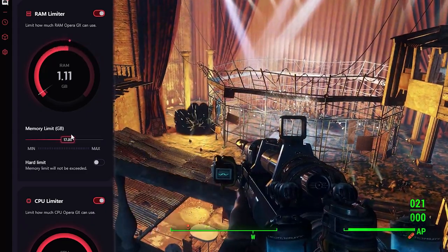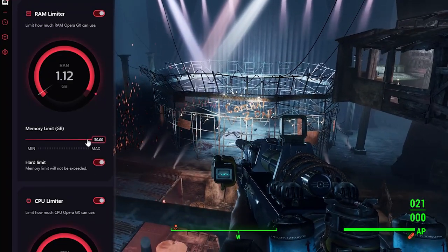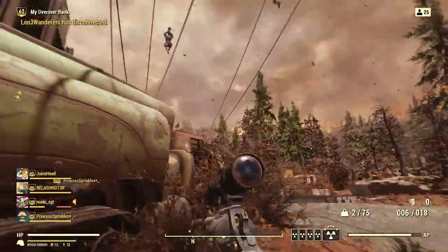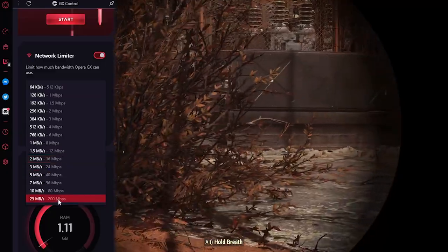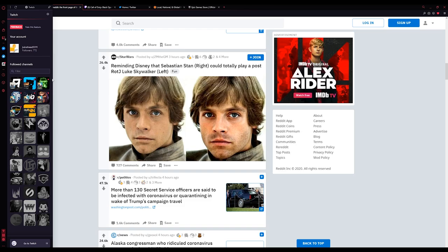You can toggle these options on or off on the fly and manually change where those limits stand, so no longer will too many tabs open lead to FPS drops in games — we're looking at you, Google Chrome. And if online gaming is more your thing, the network limiter will do the same with your bandwidth. But technical improvements aren't the only benefit — it also features Twitch, Discord, and many other messaging apps integration.